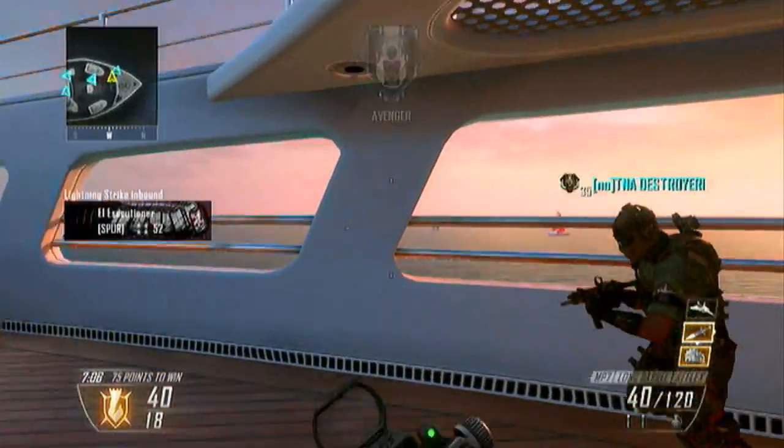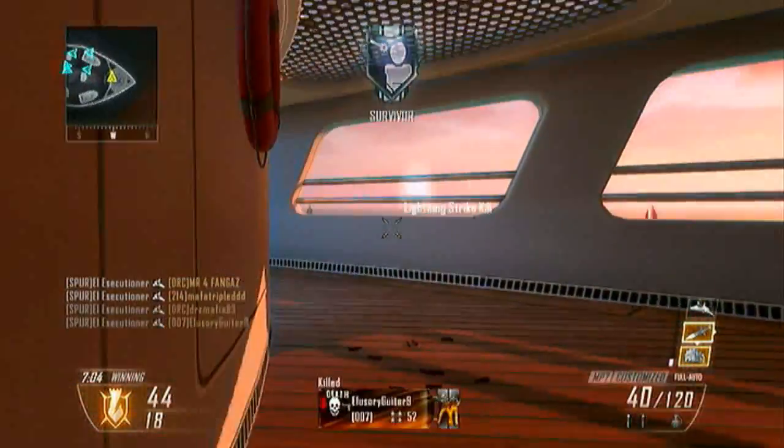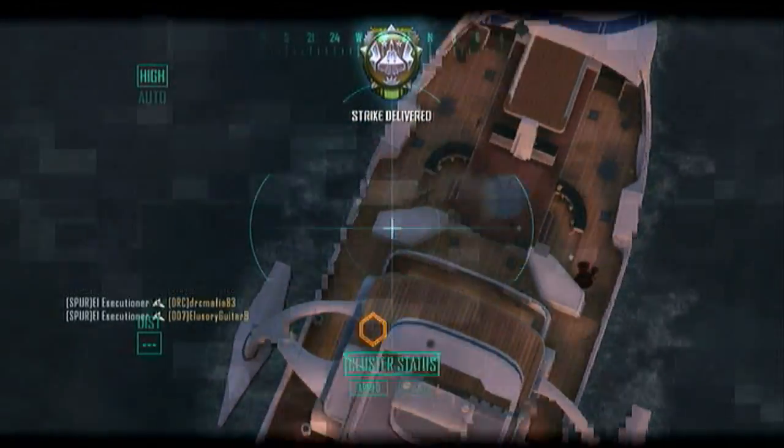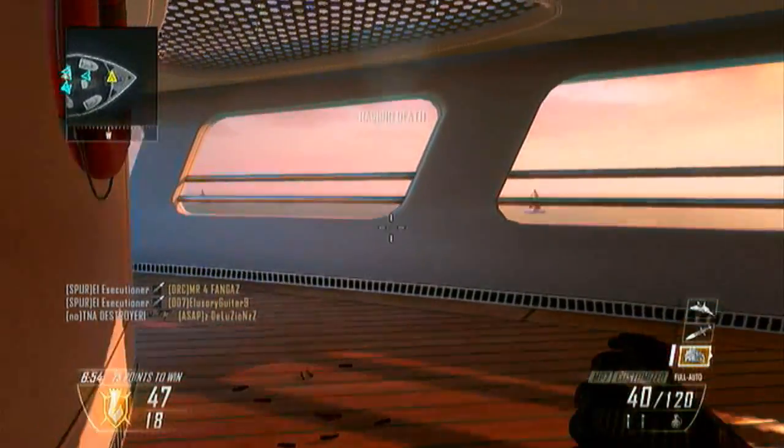Hey, what's going on guys, Mr. Reverts here with some more Call of Duty Ghost information. Today we're going to be talking about squad points, which is basically just like Black Ops 1 COD points, where you use those COD points to unlock weapons, killstreaks, perks, etc.